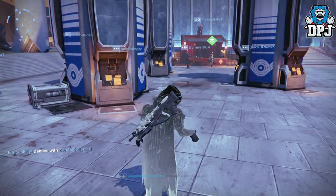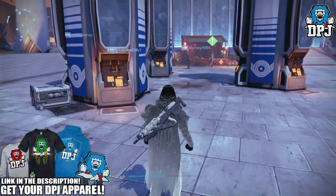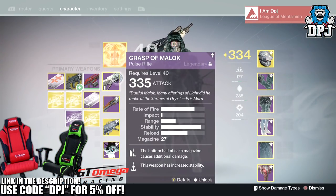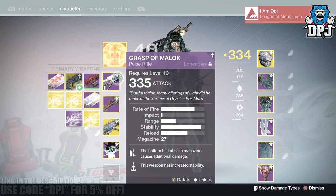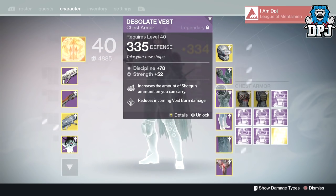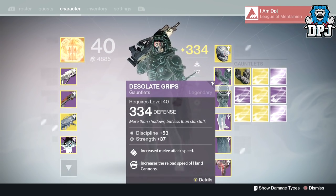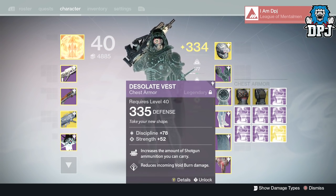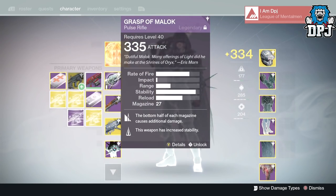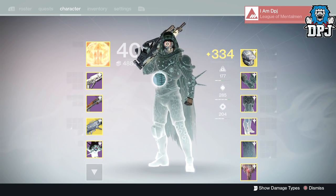What is going on guys, it's your boy DPJ here today with another Destiny video. Today I'm going to be opening an absolute ton of engrams. I'm not even certain how many I've got - let's count: 18 exotics and 19 legendaries, so almost 40 total. Let's just get straight into it.